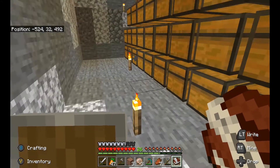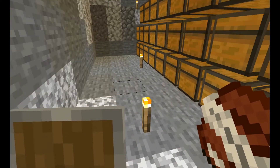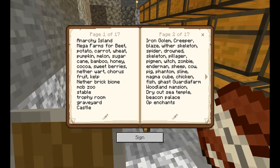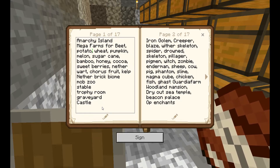Here's what I wanted to show you — not my amazing leather tunics, but my book and quill. In this book and quill, it has all of my earthly desires — all the projects I want to do. We have some basic ones like making megafarms, making another brick biome, and then there's Anarchy Island.